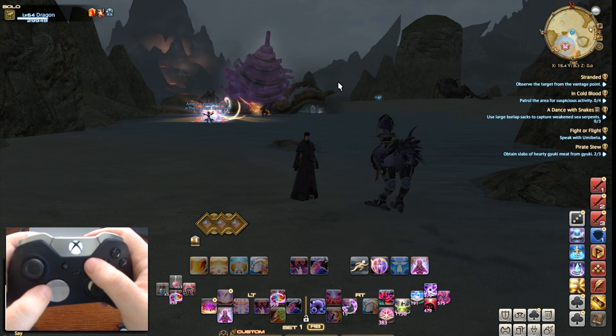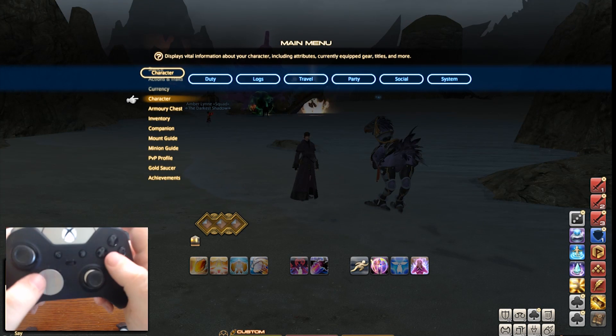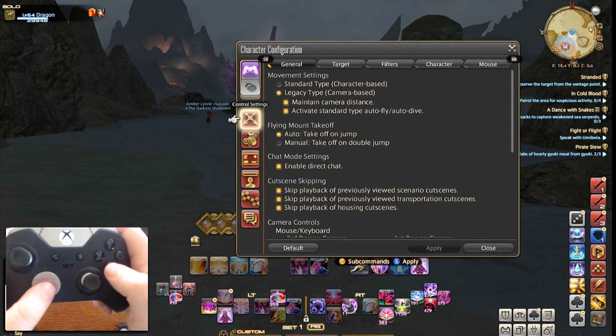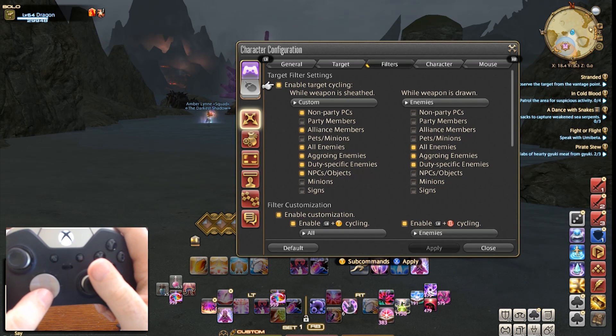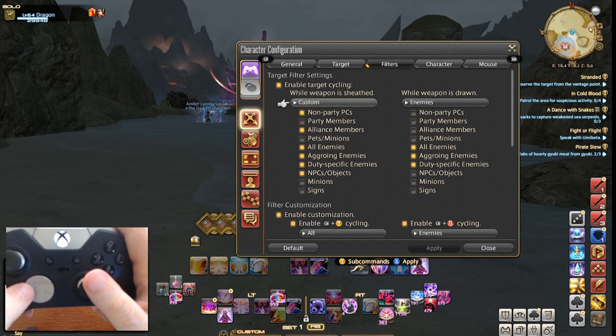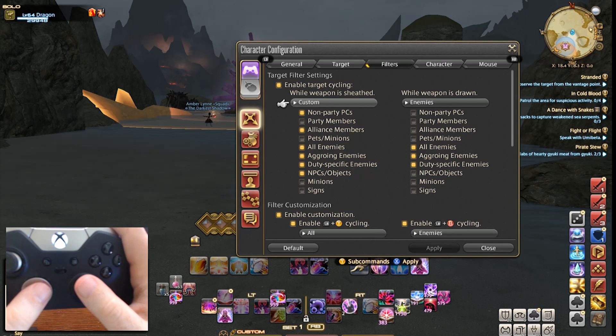Let's go ahead and focus in on the various things that we can configure. Hitting Start and going into Character Configuration, under Control Settings, and then under Filters for the Target. You have target cycling, and this is where it is important to know the difference between your weapon being drawn and your weapon being sheathed.